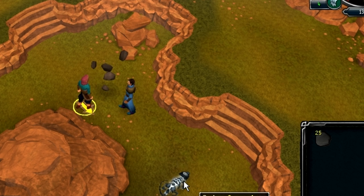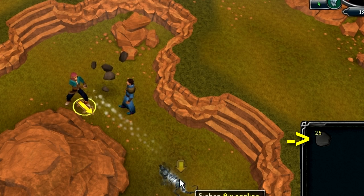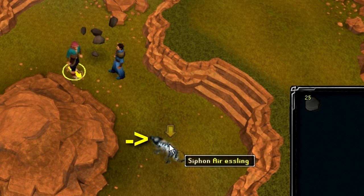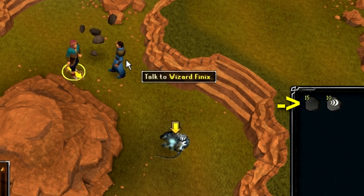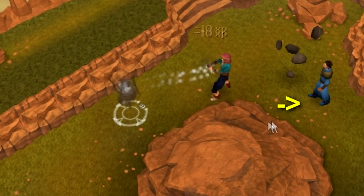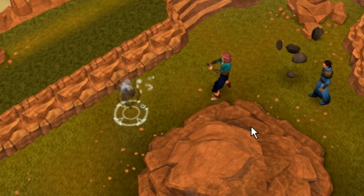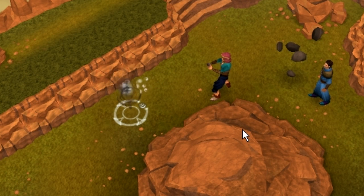You can grab free rune essence from floating essence dotted around the Runespan. With this rune essence you can begin siphoning from creatures of various types, such as air wraiths, which provide runes of that type and extra rune essence if you siphon until the creature is completely depleted. Nodes, which are concentrated deposits of energy, don't give extra rune essence when depleted but last much longer and give better experience, so nodes are what you'll want to focus on for the best XP.